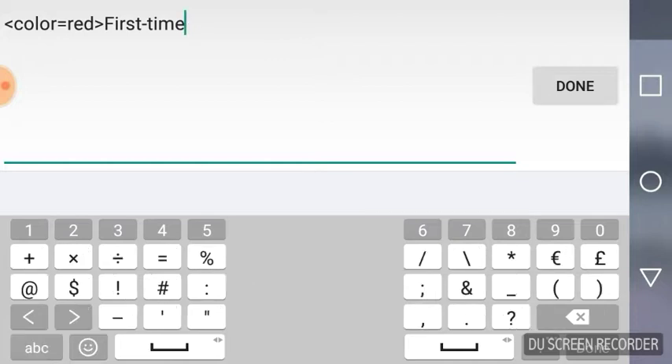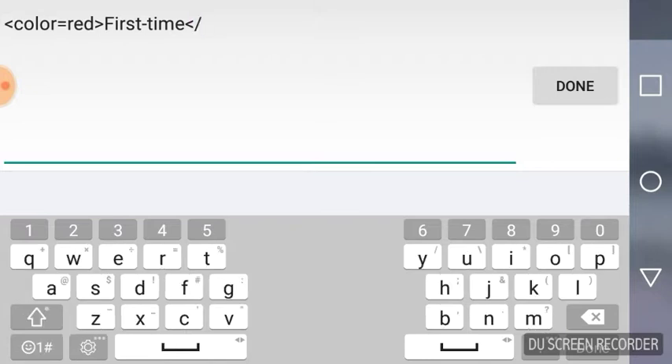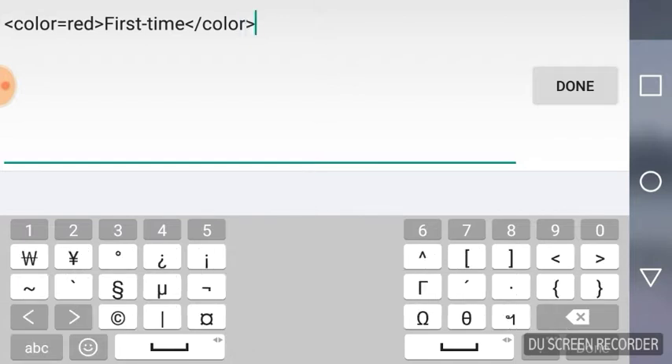We're gonna name it 'First Time,' like a first-time player or whatever. Then you go back and hit the end of it. Technically what you see on screen is all you type — the little sign, color equals red, the sign again. You type whatever you want to type, go back, do the sign plus your dash color, and do the sign again. That is literally all you do to change the color. You can do purple, pink, red, green, blue, yellow, orange, white, black — the main colors. You can't do violet or anything crazy; it'll just pop up white.